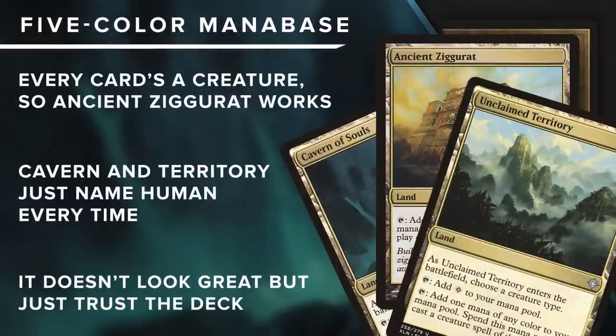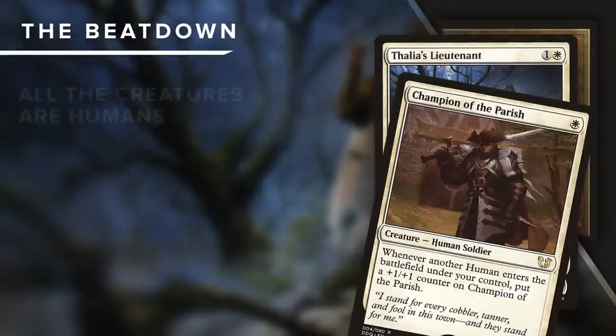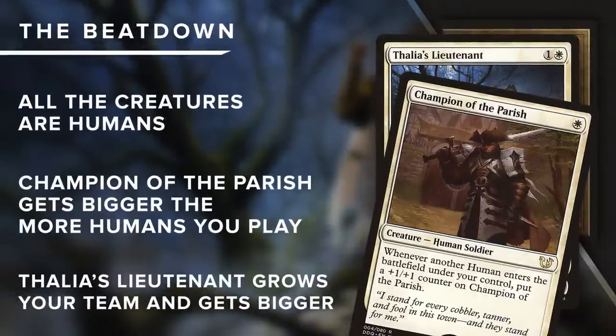A big part of what makes a deck possible is the mana base. Since all the creatures are humans, this deck gets to cheat on its mana base in a big way. The payoff for a trio of narrow five-color lands? Quick beatdowns, fueled by two different Innistrad blocks.